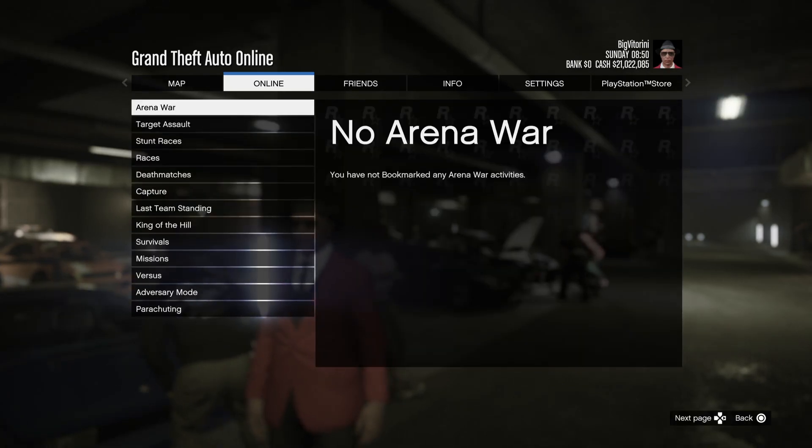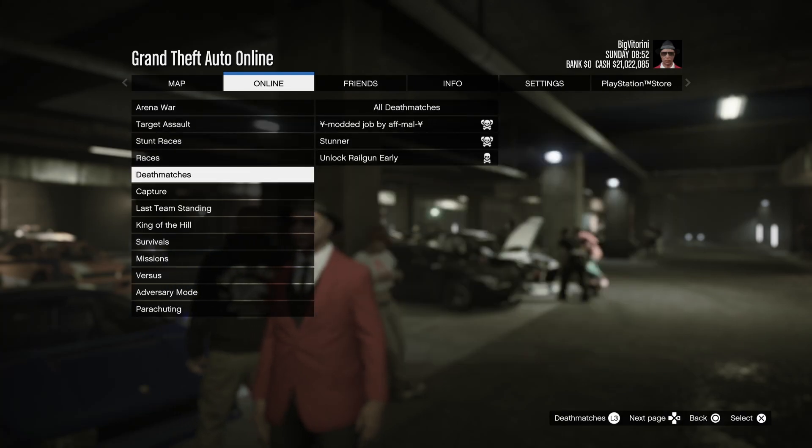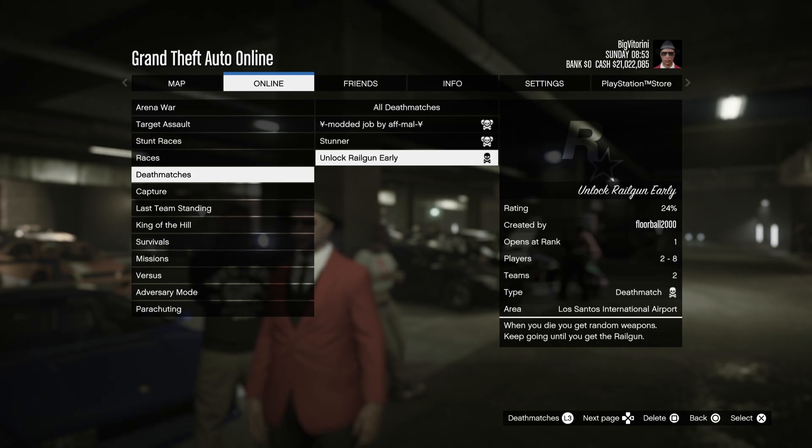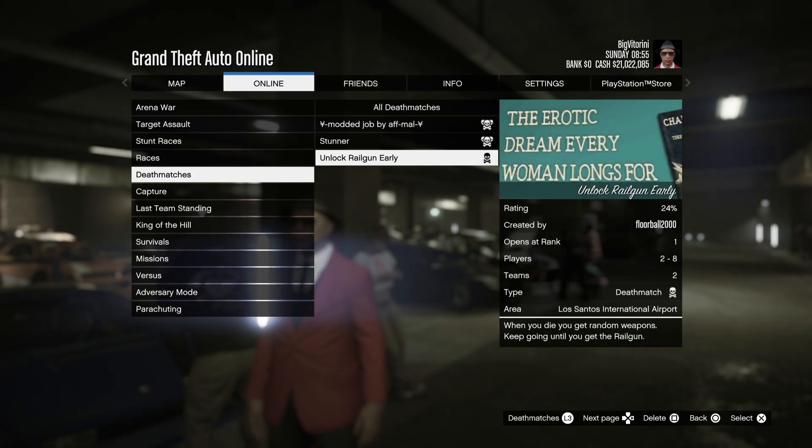You want to find a Team Deathmatch job — it should be here — called 'Unlock the Railgun Early.' This is the PlayStation job; of course there's a link for Xbox and PC too, so check which platform you're playing on and click the correct link. Each job will be different but does the same thing.